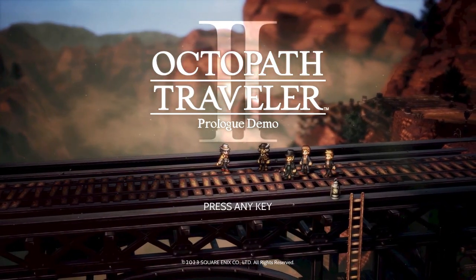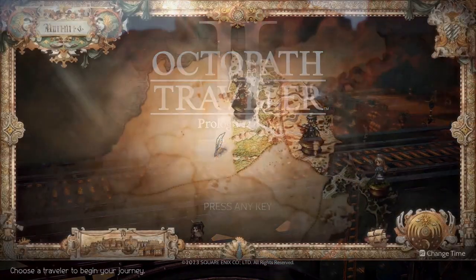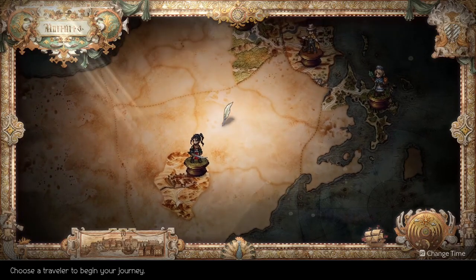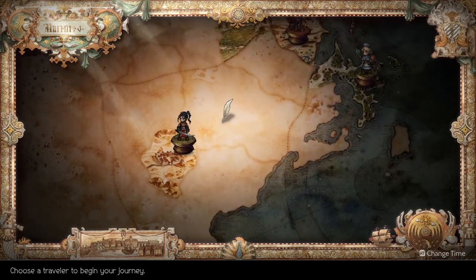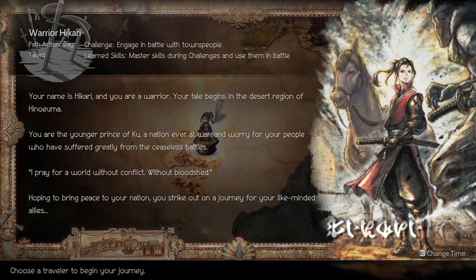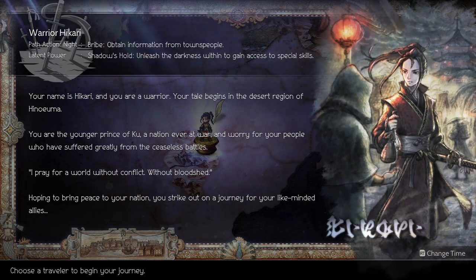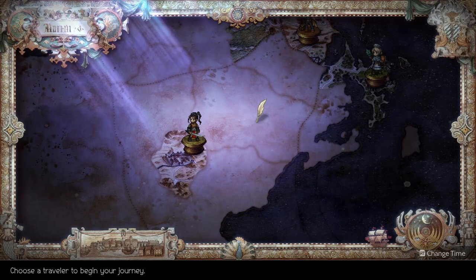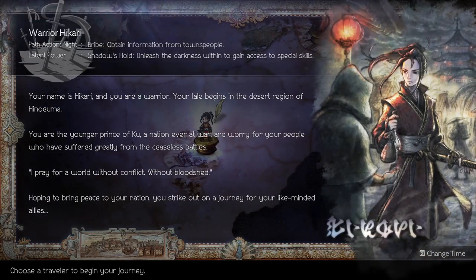First off, I'm going to be showing the warrior. This is going to be a controversial pick because unlike every other character here, I did not actually play through the demo with the warrior. When I was looking at the little cards that pop up when you hover over the different heroes, when I got to the warrior I saw that this character gets a unique skill system that no one else gets. Because it's the only new system in the game, it immediately made it the character I will be playing as when I eventually play it.